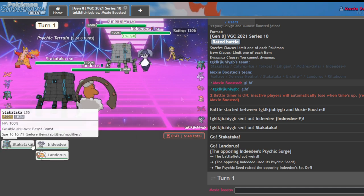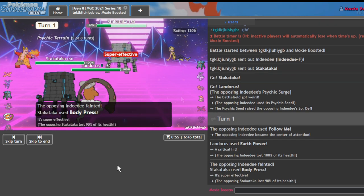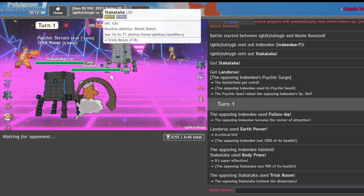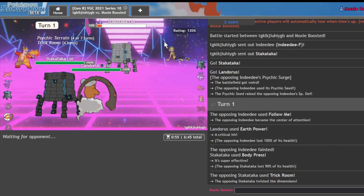I can attempt to Body Press and Earth Power — it's likely I get redirected anyway. I get a crit! Amazing — I'll take it. I want to see the play of the year here — they're going to Body Press me back and say 'I bet I can win this,' go for the speed tie, and die to Rocky Helmet Moltres. There's the Torkoal. I'm going to go into Moltres and Protect — I really want them to go for the Body Press.